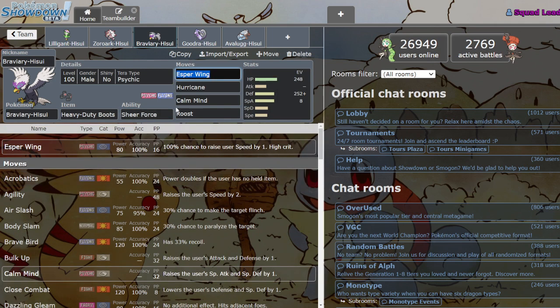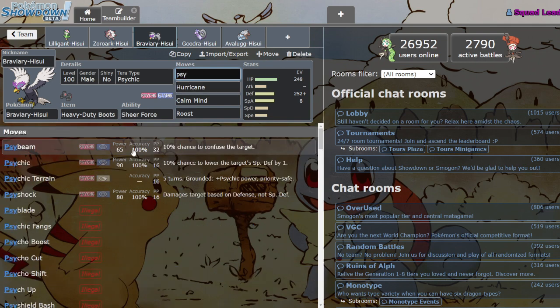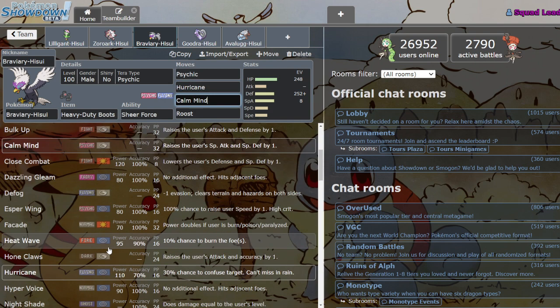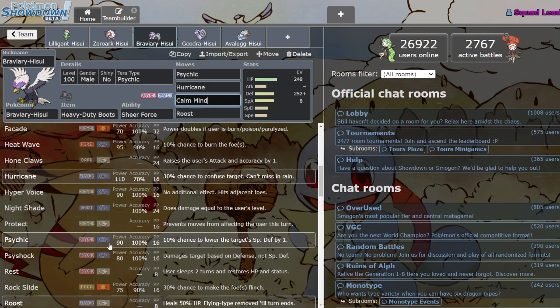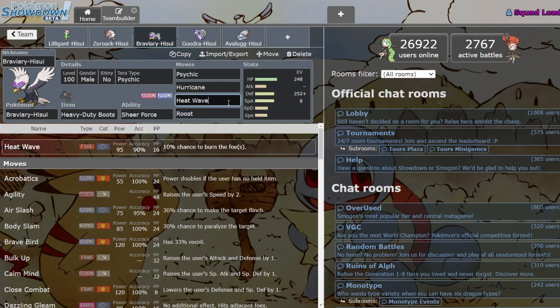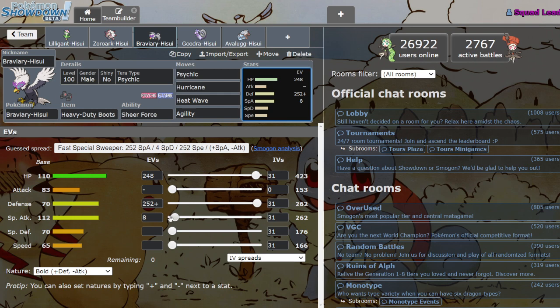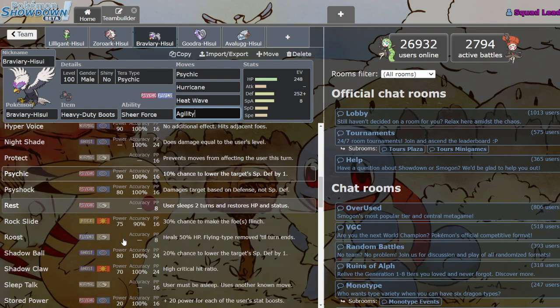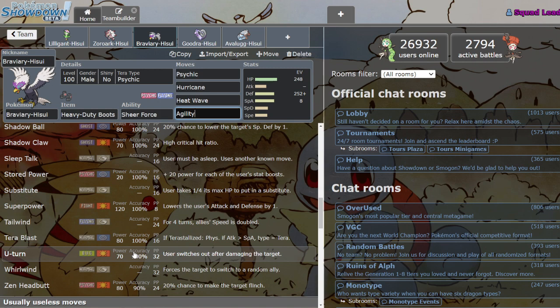He also has Sheer Force, which is always cool. You probably don't want to run Sheer Force with Esper Wing since it kind of defeats the point of the Speed boost. But you can run Psychic with Sheer Force, and Hurricane with Sheer Force is pretty wild — that's going to be doing some crazy damage, assuming you hit. You can also run Heat Wave, which is also Sheer Force boosted, and that helps out against those Steel types. Besides that he's got Roost, maybe Agility to compensate for that Speed.